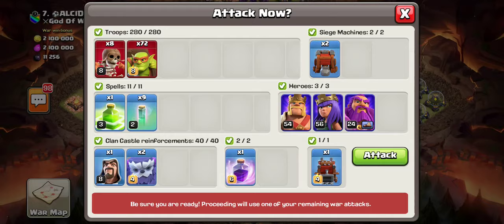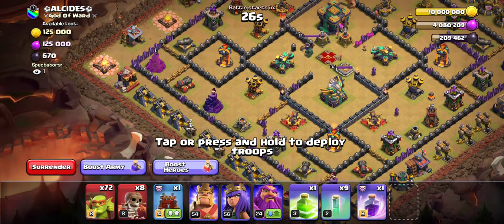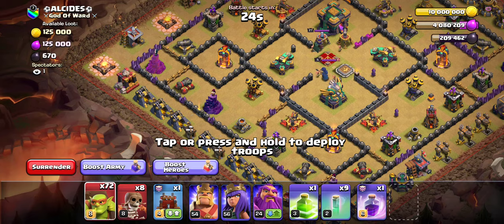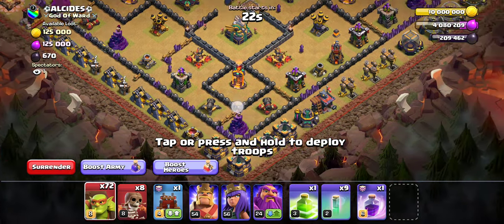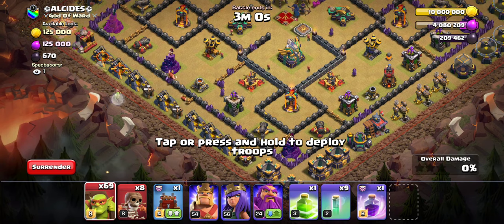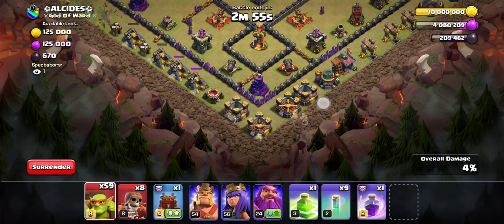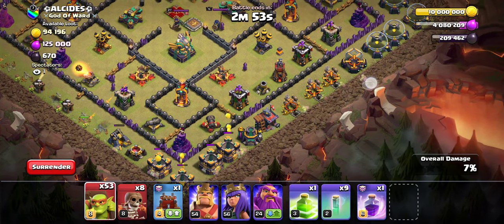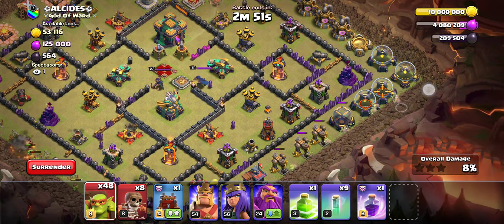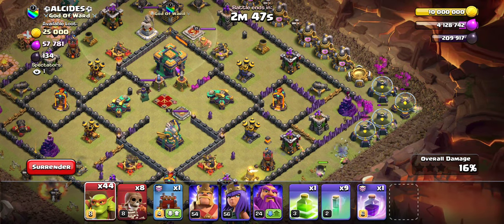I will say, in my current clan we do not have access to Flame Flinger. If you have access to Flame Flinger, it is much better than Wall Wrecker in this situation. Heroes, of course, make things easier, but if you do not have heroes, you can still do this attack strategy — you probably just don't want to attack a Town Hall 14. You can probably just attack your mirror or a Town Hall up.